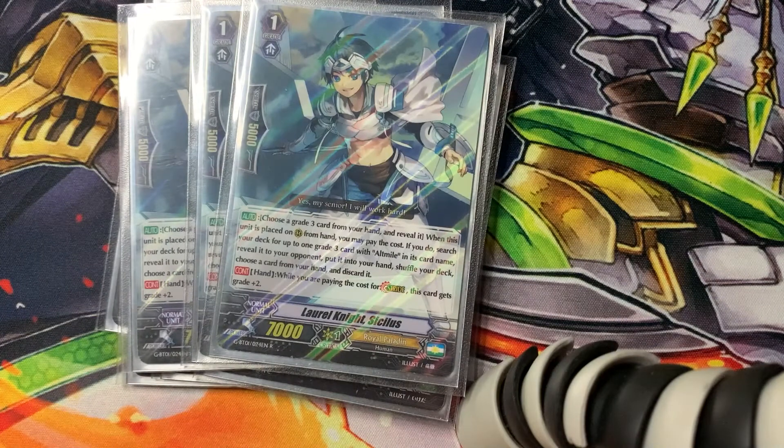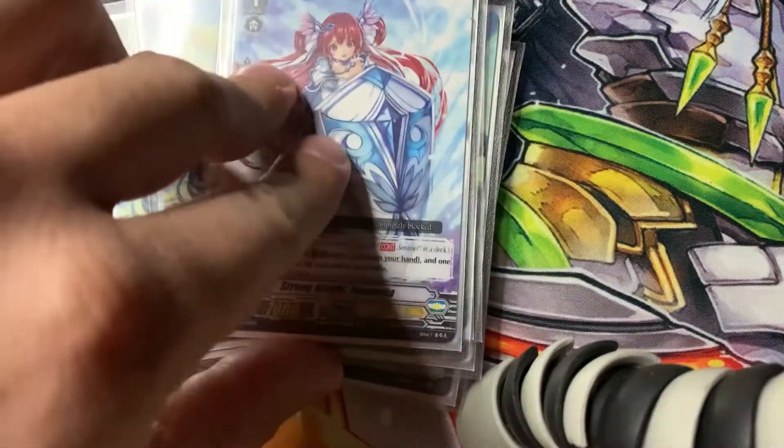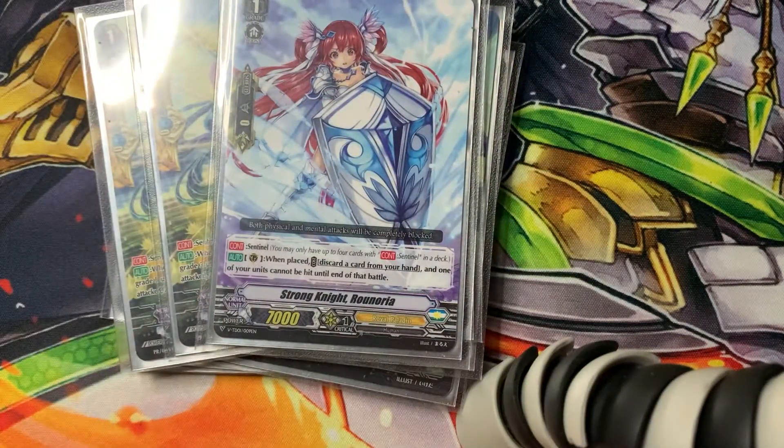I'm playing three Stride Fodder because I want to have both Alfred and Monarch Blaster for my late game. I need to ride MLB and at the end I need my Alfred — it's not a choice, you have to have both to execute your plan. That's why having Sicilis helps a lot because you can stride without worrying. I'm playing three of Lean and one normal PG because I can fetch it off with Meron to block heavy attacks.